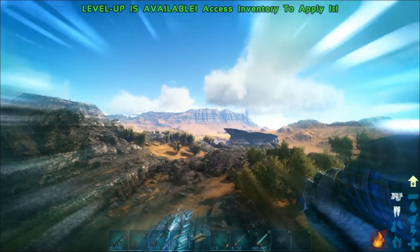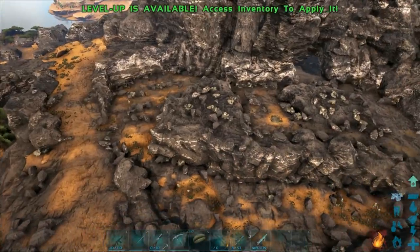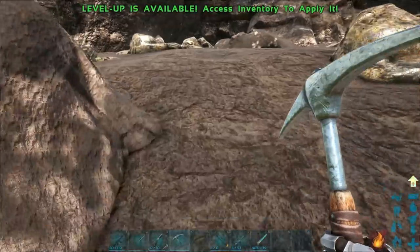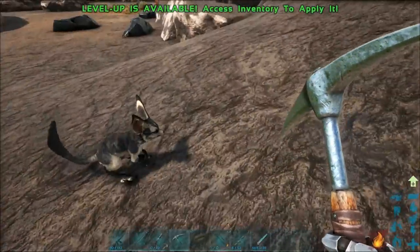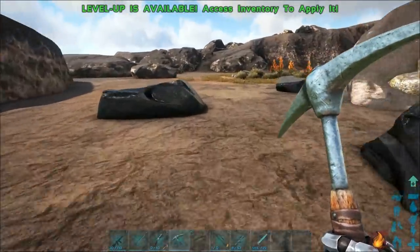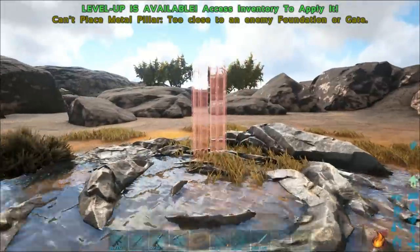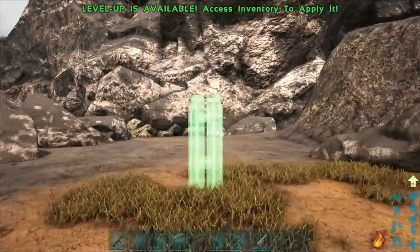Let me get a little closer and look around. There we got some Dodos. Oh yeah, there's a lot of metal here. Oh, a little Jerboa — so cute. We've got obsidian, we've got metal. Ooh, a water vein right in the middle! So let's try this. Whoever builds here is gonna lock this area down.